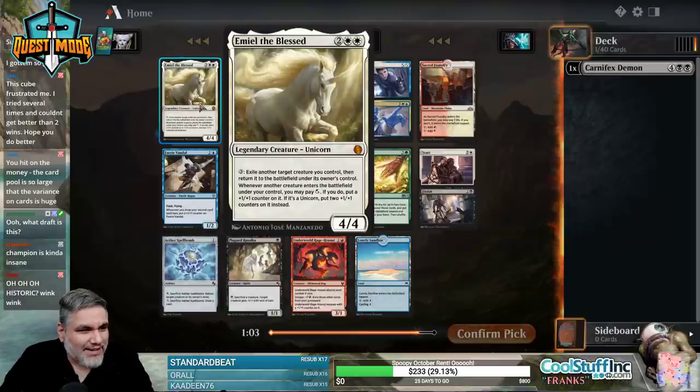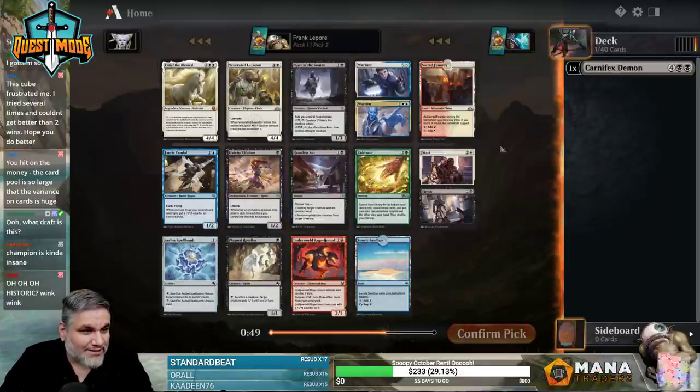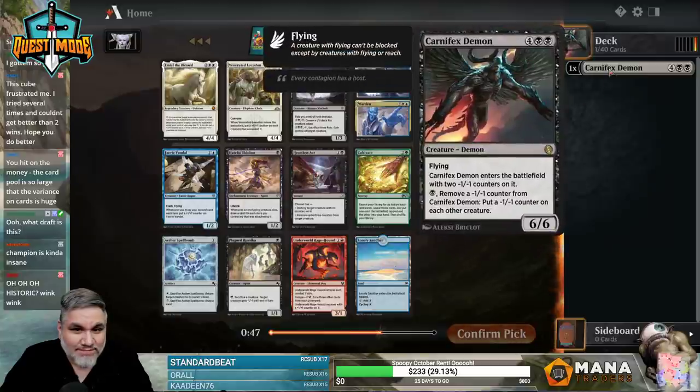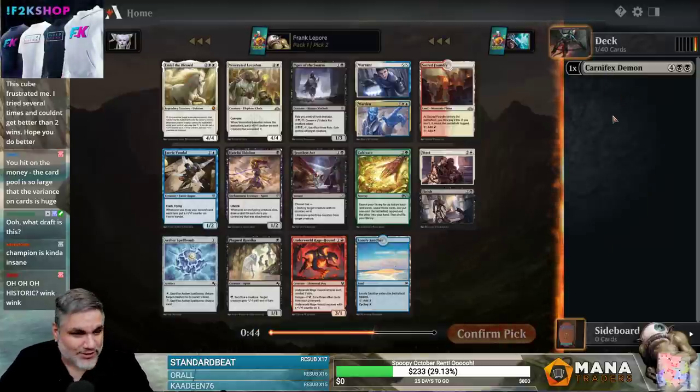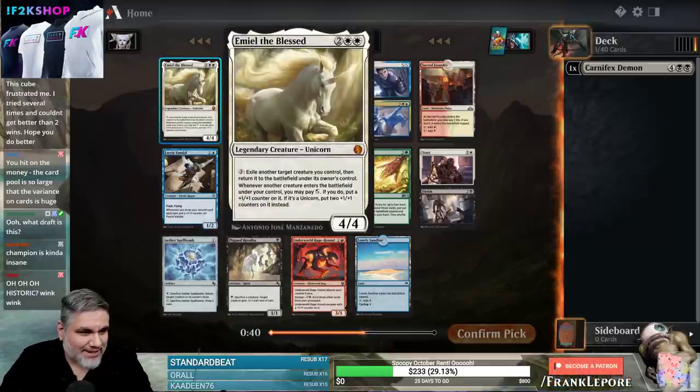Emiel the Blessed — 4/4 for 4. Exile another creature you control, then return it to the battlefield under its owner's control. Whenever another creature enters the battlefield, you may pay one; if you do, put a +1/+1 counter on it. If it's a unicorn, put two +1/+1 counters on it. Is there a unicorn theme? Heartless Act is also good. Piper is also interesting. I kind of just want to take this guy — it's just a blink dude.